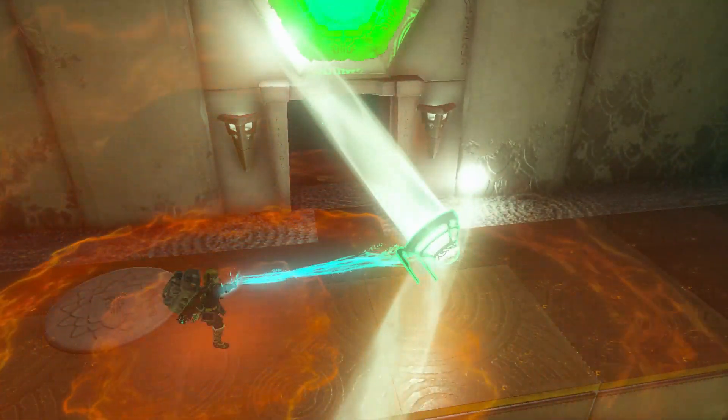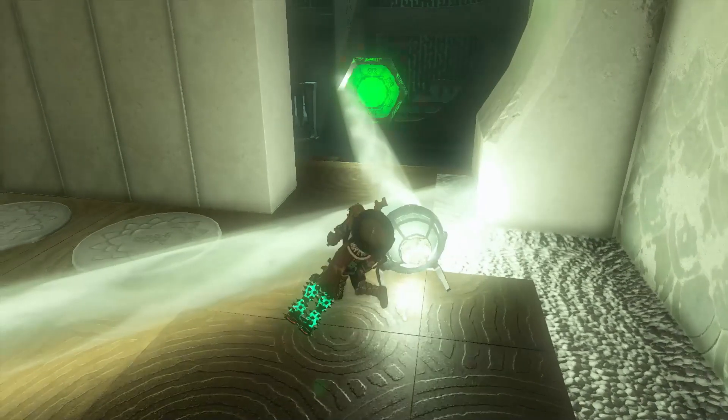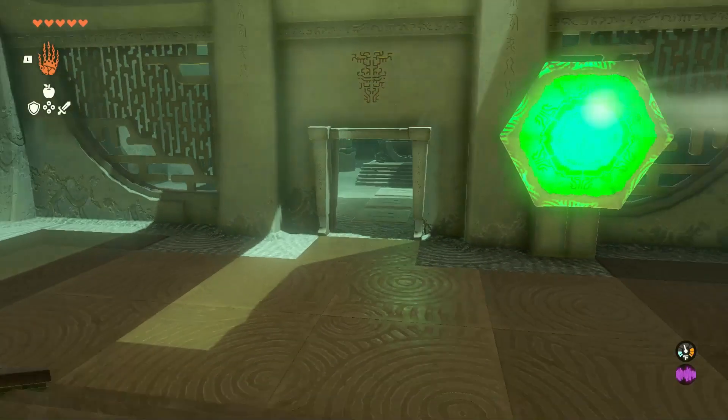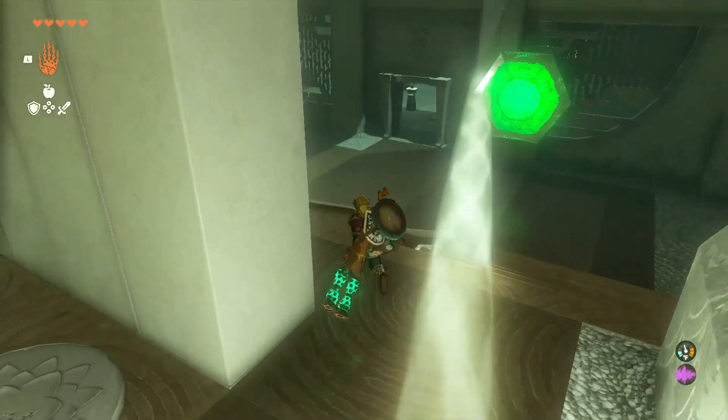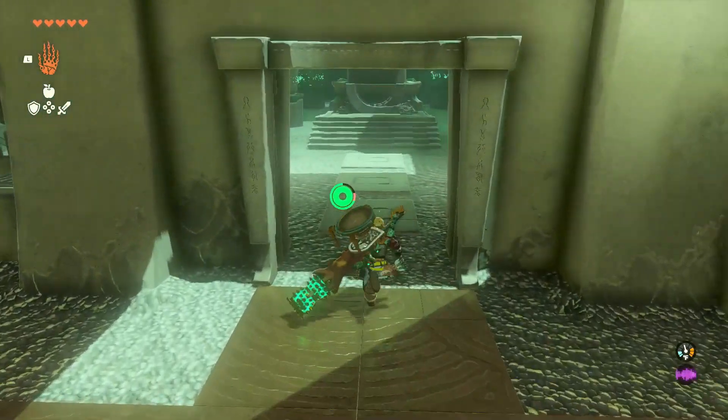I thought it was just going to get out of range but thankfully it didn't. This is just this chest, I'll drop that down, and we also have a mirror shield. It looks hilarious when you actually pull it out because it goes from very small to really big. I love the fusing mechanism. And that is our fourth light blessing.